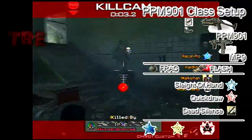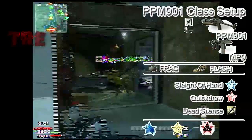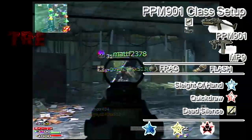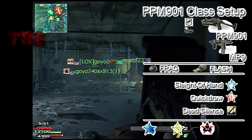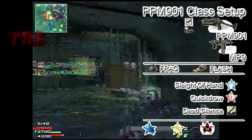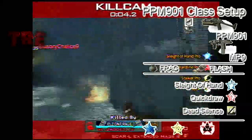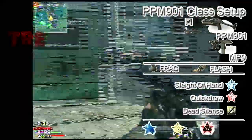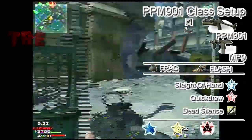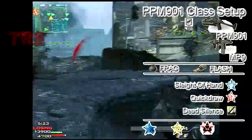That's pretty much all on the PPM 901 — it's a really quick gun, I like it a lot. There's really nothing bad about it that I can point out right now. What I like about the gun is how quick it is and how powerful it is for a submachine gun. I also like the design of the gun, and you start out with it in one of the starting classes.